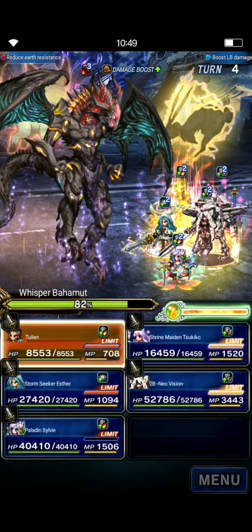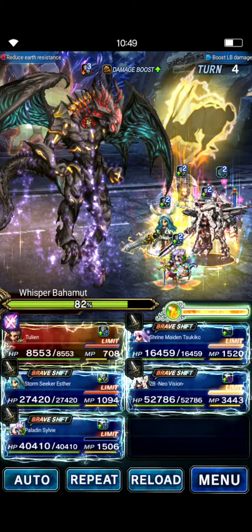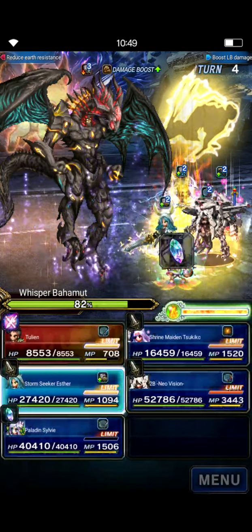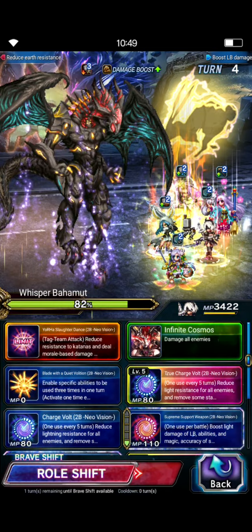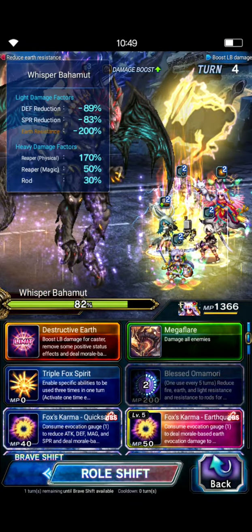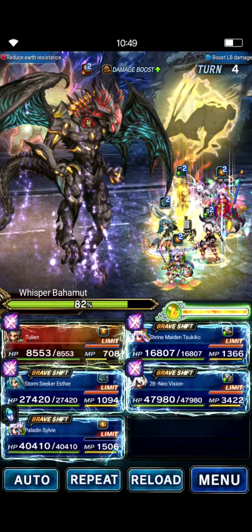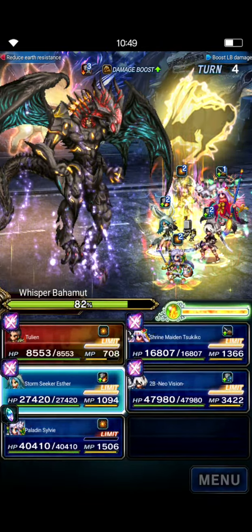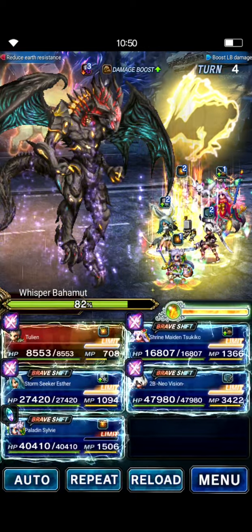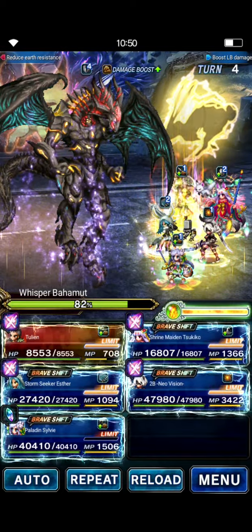Turn four burst: Tulian does his SLB — if you don't have his SLB, just do his regular LB, it also chains Triple Bolting Strike — and he chains with Sylvie doing Triple Clever Paladin. Esther does her LB. 2B shifts back to normal and does her LB. Tsukiko shifts into Brave Shift and does her LB. Make sure Tulian and Sylvie go first so that the spirit break kicks in and Tsukiko can take advantage of it. We've got our 89% defense break, but spirit break is still at 83%, so Tulian and Sylvie go first, followed by Tsukiko. Then do 2B and Esther once the chain ramp has hit the cap. Also make sure you tap Esther last so that 2B still takes advantage of the earth imperil field.